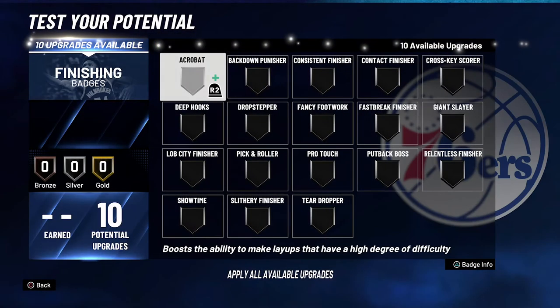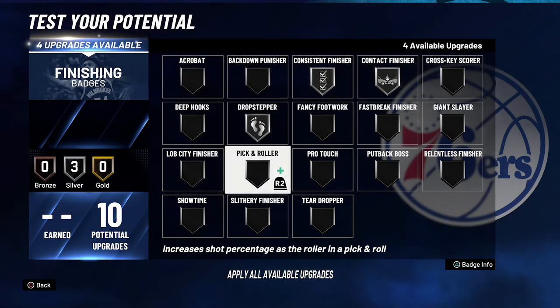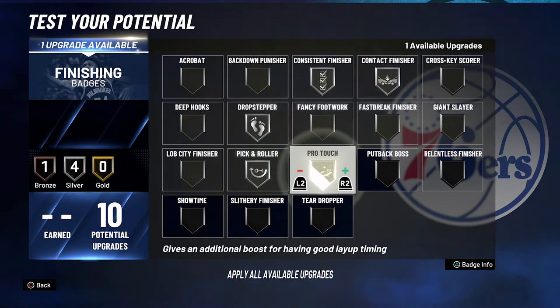For your finishing badges, you're going to put consistent finisher on silver, contact finisher on silver, drop stepper on silver, pick and roller on silver, and pro touch on silver.